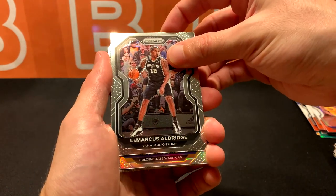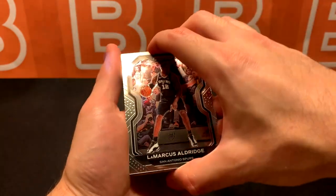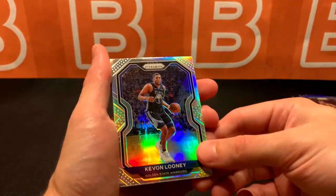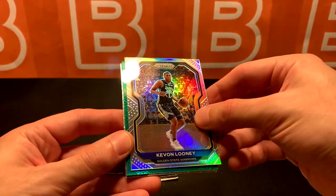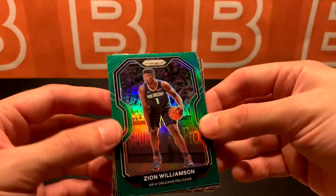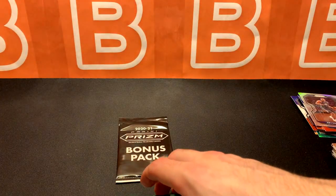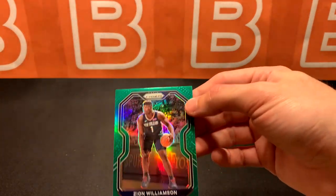I think our silver is after this. Getting my hopes up again - Golden State. He's not a rookie. I thought it could have been Wiggins again. Kevin Looney. And our green is going to be - Pelicans. Zion Williamson! Let's go! Let me put a sleeve on this one, put this guy in the back.